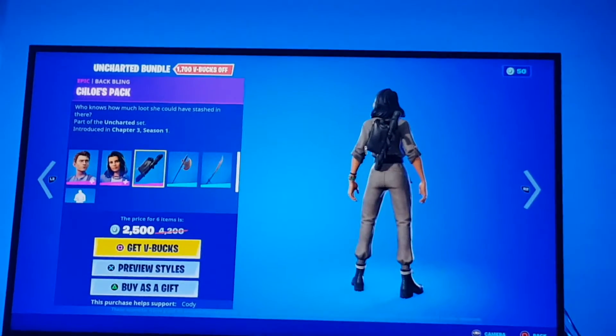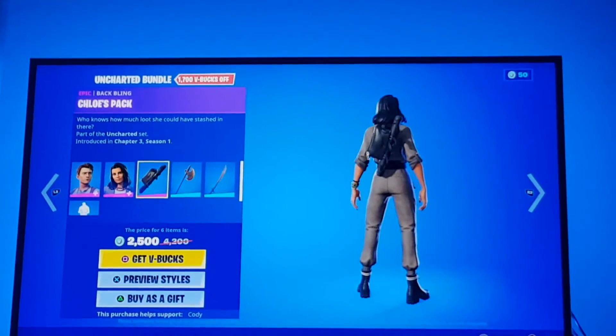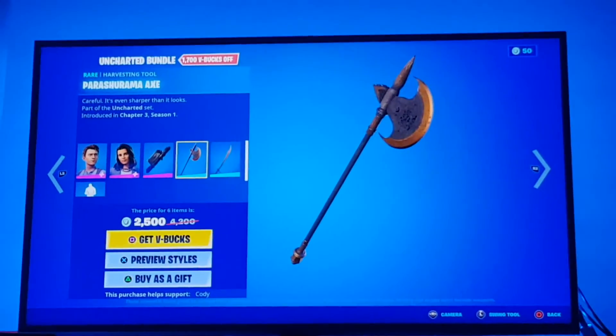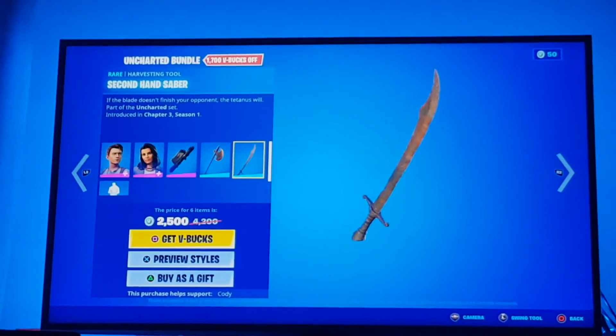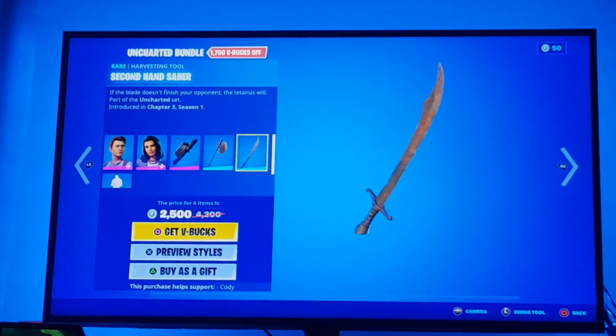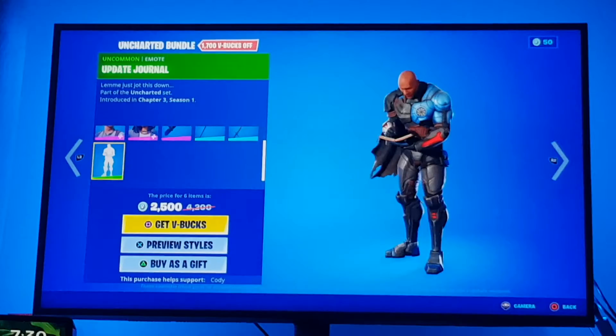Then we got Chloe's pack which is a back bling. Then we got the Parish Rumor Axe, the harvesting tool. Then we got the Secondhand Sapper harvesting tool, and we got Update Journal which is the emote.